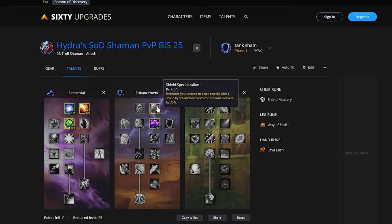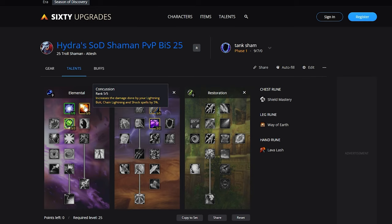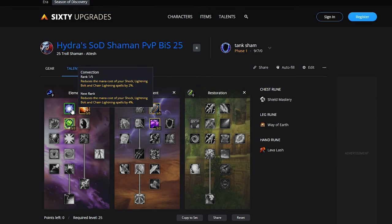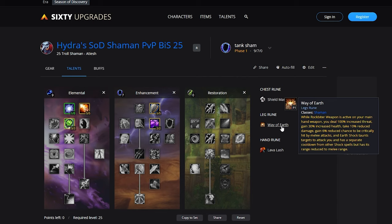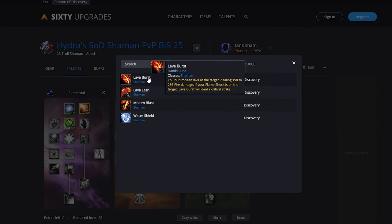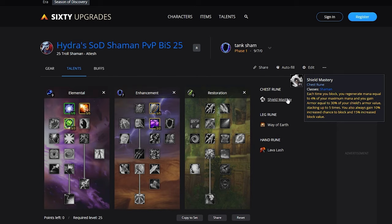And finally, we have the Tank Spec. Once again, 5 out of 5 Shield Spec with the Ghost Wolf combo with Shield Mastery — pretty standard for all Shaman specs. Then we're going to be running 5 out of 5 Concussion for increased damage on our shocks, as you're going to be able to rotate both Earth Shock and another Shock on an independent cooldown, getting a lot of Shock damage out — this is where the main damage from this spec comes from. Then 1 out of 5 Convection with your extra point just to reduce that mana cost a little bit, and 3 out of 3 Elemental Warding to reduce some spell damage. The Runes are going to be Shield Mastery and Way of Earth. On the Hand Rune, your options are either Lava Lash for a little bit more melee damage or Lava Burst for a little bit more ranged damage. Water Shield probably won't be needed — you're most likely going to be able to run Lightning Shield as Shield Mastery is going to give you all the mana you need.